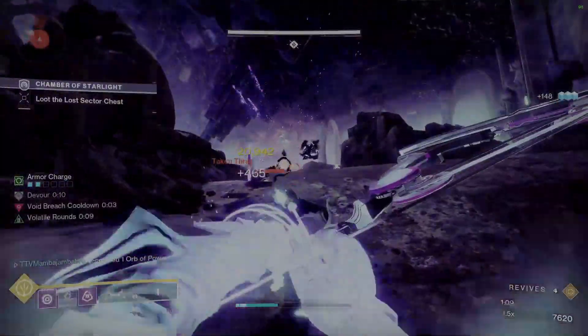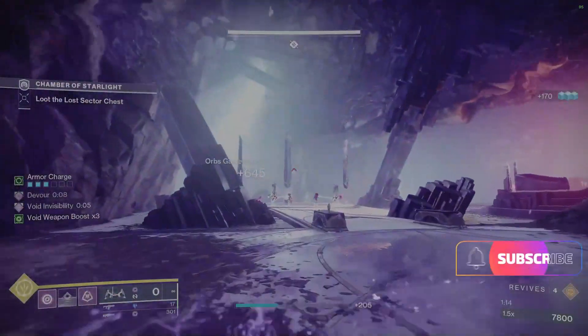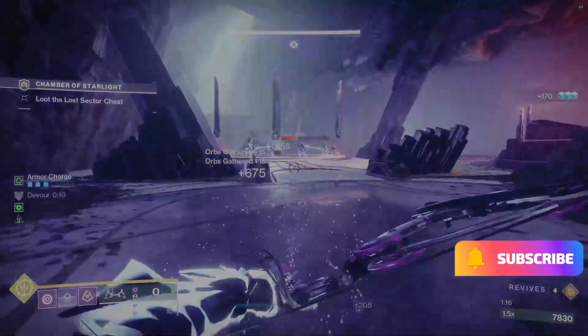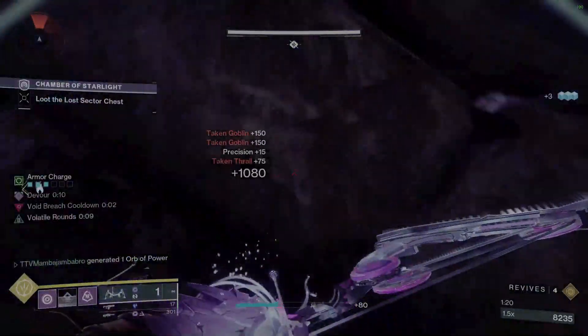If you have the perk that gives you orbs every time you break an enemy shield matching your subtype, definitely run it here. There are only two enemies using solar shields — the rest are all using void shields. You can pop your super a few times in here.